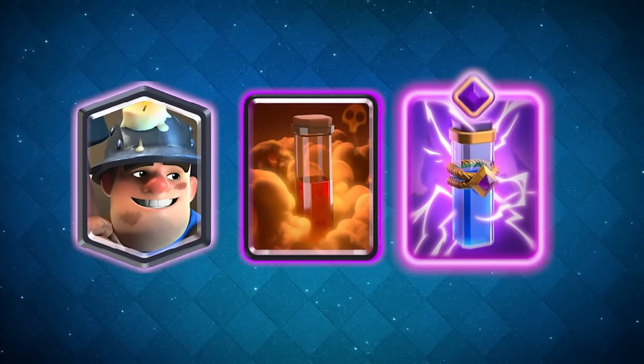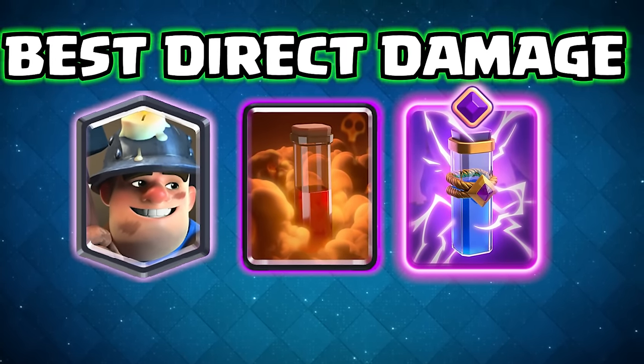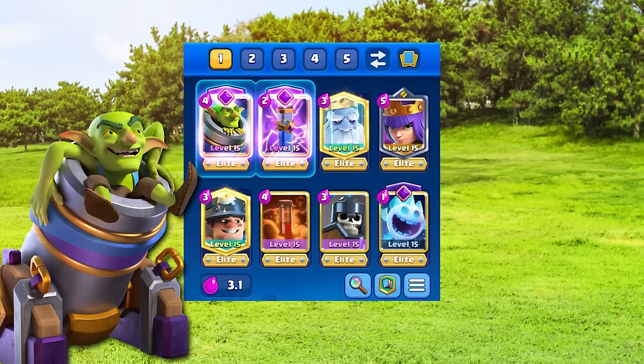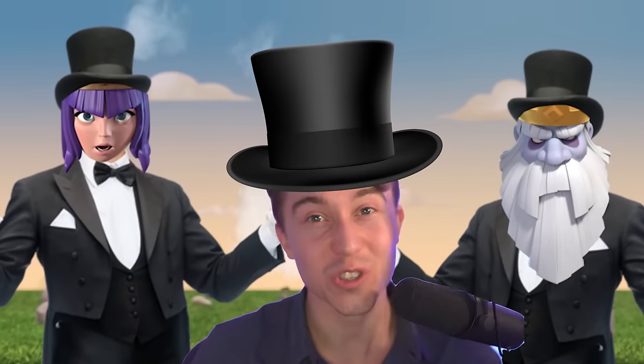Once you get a damage advantage, Miner Poison with Evolved Zap is the best way to get direct damage and win the spell cycle race. If you only have one evolution, use the Evolved Mortar. And if you don't have Evo Zap, use Log or Snowball. It's time to level up Miner Poison on a mission to make our opponent's towers invisible and assert dominance.